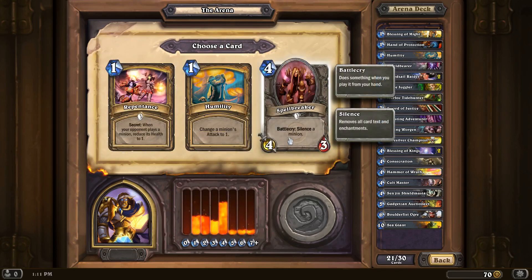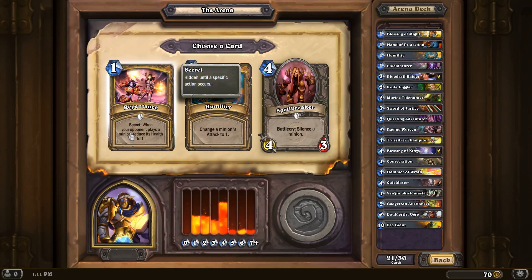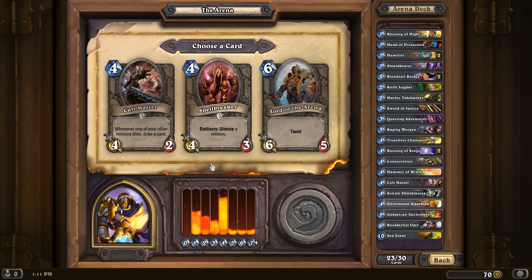I have no Silence yet, so a Silencer would be nice. Spellbreaker. Second Humility could be nice. I'm going to go with the Humility — second Humility. And some Divine Shield sounds good. I know I need Silence, but I want a Cult Master.